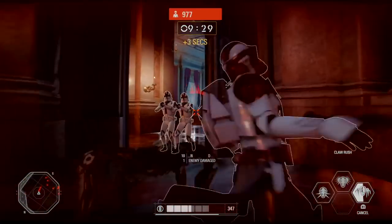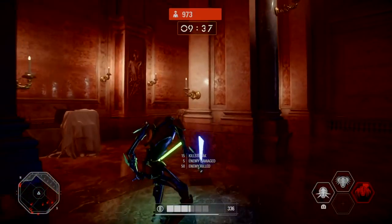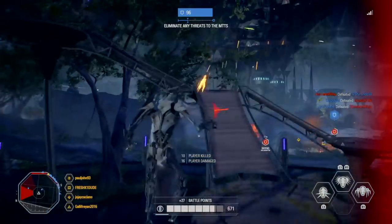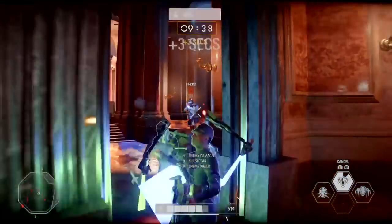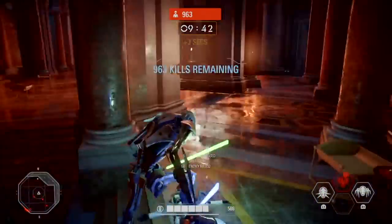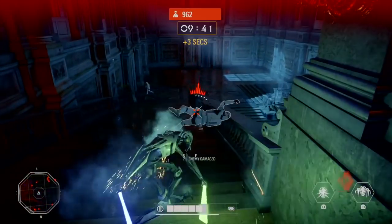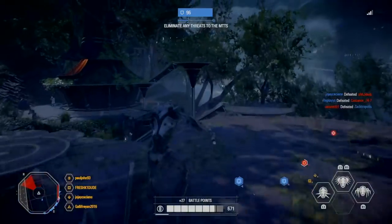Then he has Claw Rush. General Grievous goes down on all six limbs and rushes forward, damaging and pushing away any enemies in his path. The last ability is Unrelenting Advice. General Grievous spins two lightsabers over his head and can advance on his enemies. While this is active, General Grievous blocks any frontal attacks and damages enemies in front of him.